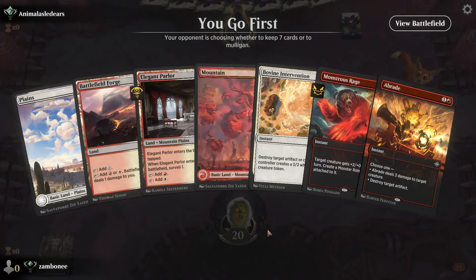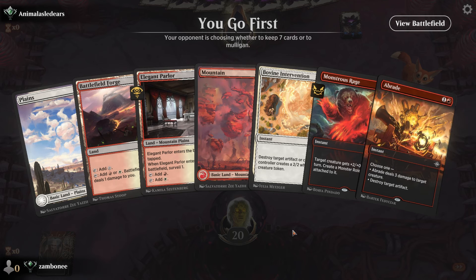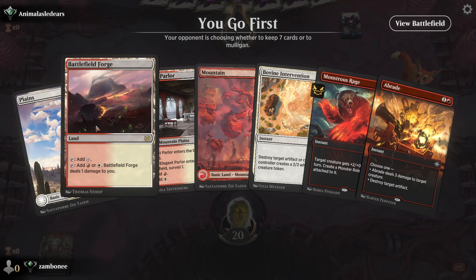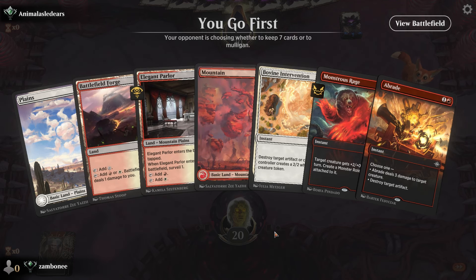No creatures, got a mulligan — that sucks. No creatures again? Oh, we got a 2-2 boar or ox, but we don't even have anything to make it. Send the pain land. Can't go down another one, it sucks.